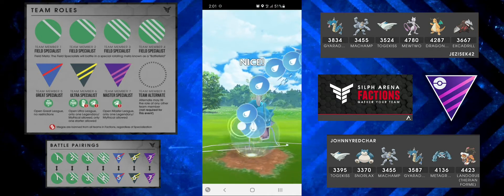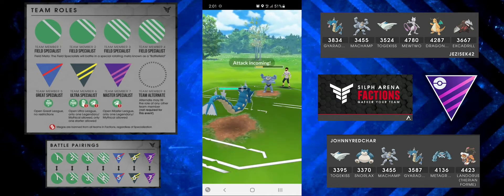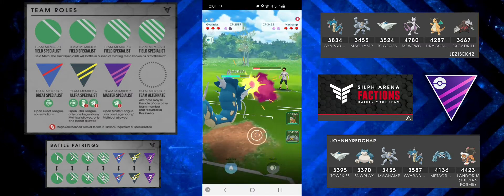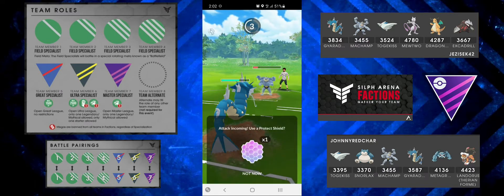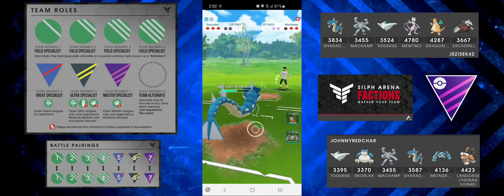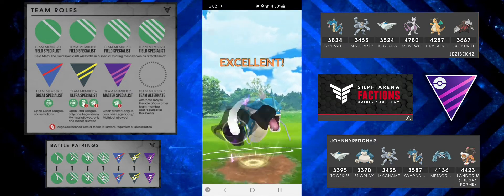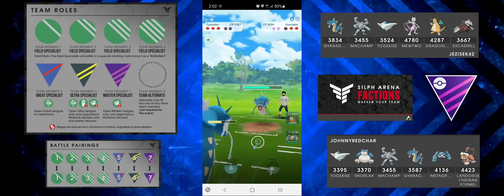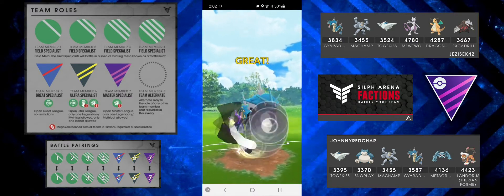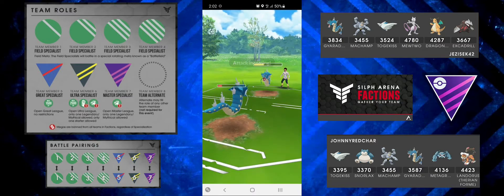I go straight for the Aqua Tail which does quite a bit. They're charging up energy so I shield, and I call the bait correctly. They get another charge move so I double shield and farm it all the way down. They have a Gyarados so I go straight for Crunch and I should be able to get a second Crunch before they can throw. I don't want to switch out here because I want them to throw some energy on my Gyarados, which they do.